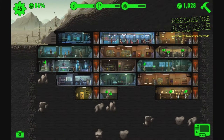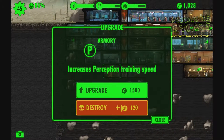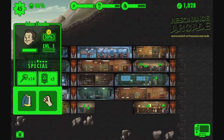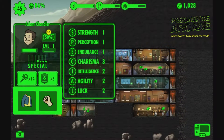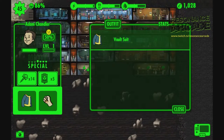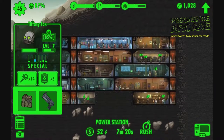Each dweller has a health bar, a happiness skill, a level, clothing and weapon slots, and a set of familiar SPECIAL attributes — that stands for Strength, Perception, Endurance, Charisma, Intelligence, Agility, and Luck. Clothing boosts certain attributes, and placing dwellers in certain rooms will permanently boost their attributes after a certain time. These are special training rooms such as gyms and classrooms.